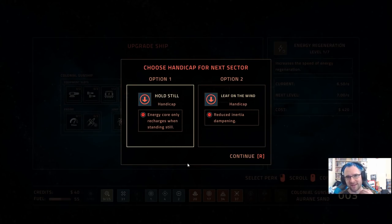In hardcore mode at the end of every sector we get a handicap — we've got to choose: energy core only charges when standing still, or reduced inertial dampening. I wouldn't mind reduced inertial dampening if we didn't have a shield, but since we don't, if I bump into things that's damage to the hull. Energy core only charging when standing still — I'm not going to be outrunning anyone anyway — so we'll go with that.